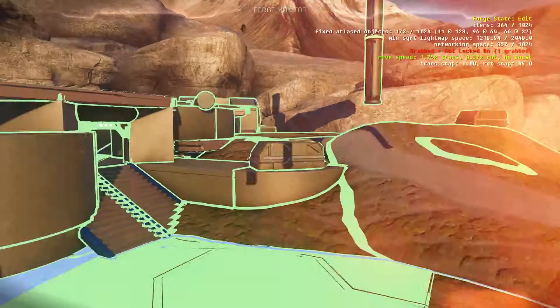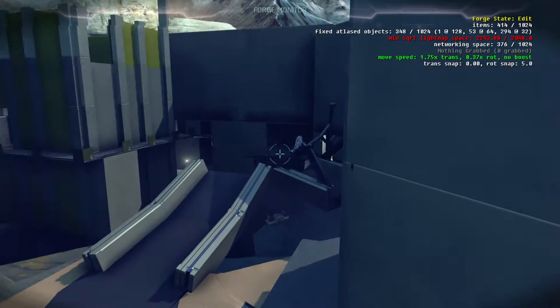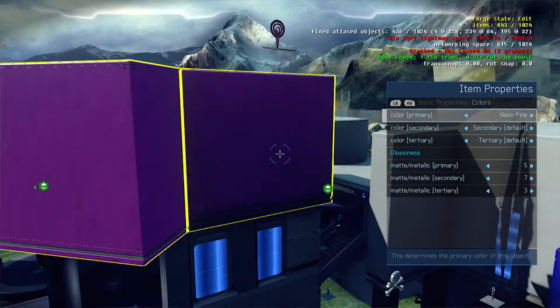This Forge is insane. All the suggestions that the community has had over the years, they decided to put in — lighting effects, more terrain pieces, more rocks. We have round objects with colors that can be applied to our objects.